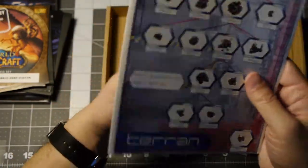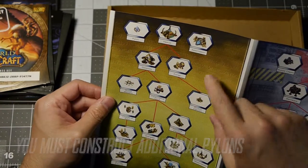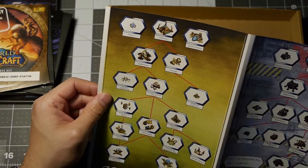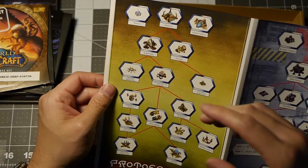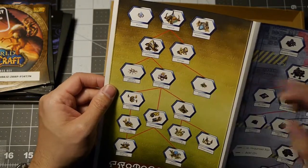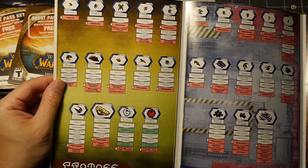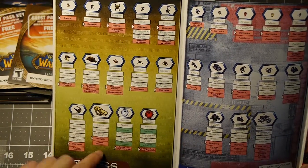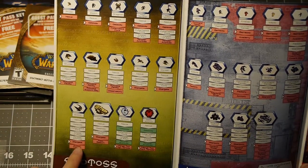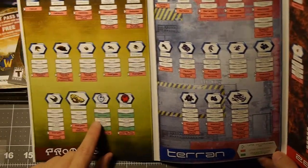Then you got your tech trees for each race. Let's go through the Protoss real quick: pylon, build more pylons, Nexus, assimilator, gateway, forge. It tells you what you need to build and how to get down to what you want. Say you want to build Dark Templars — you need the Templar Archives, but you have to build the Citadel first. It shows you everything for buildings and unit dependencies, so it tells you what you need to build each unit. If you want your carriers cloaked, you need the Arbiter and the carrier, plus the required buildings. The red items indicate unit required — those are the parent unit requirements.